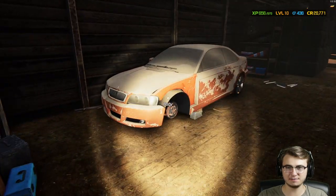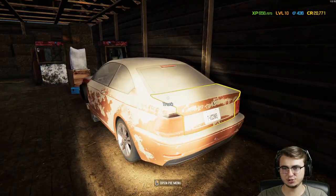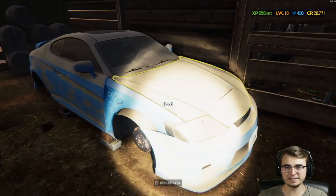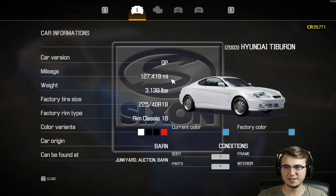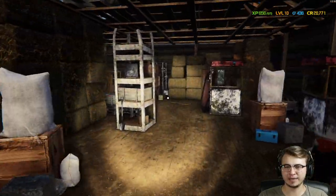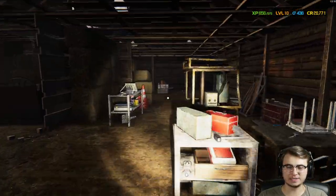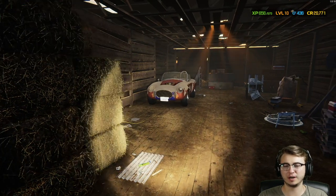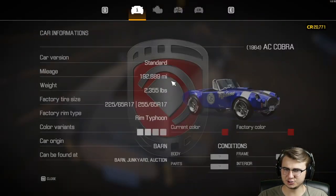We have two vehicles. There's a BMW — this looks to be an E46 — and then there's a blue car right here. What is this, a Celica? No, it's worse. It's a Tiburon. We're not buying the Tiburon. And we're certainly not buying the — what are these called? An AC Cobra? Right, AC Cobra, not Shelby — well, same thing.